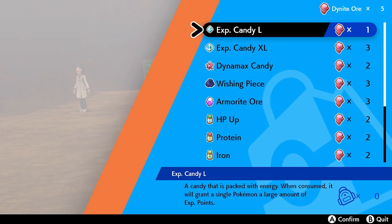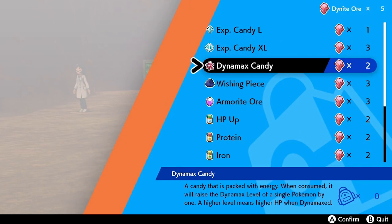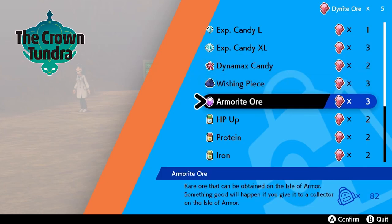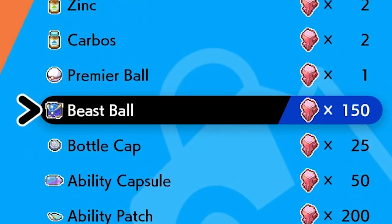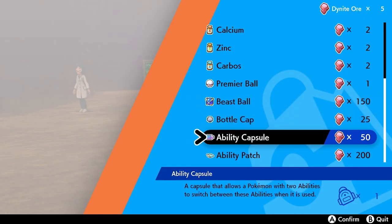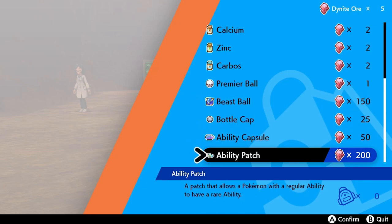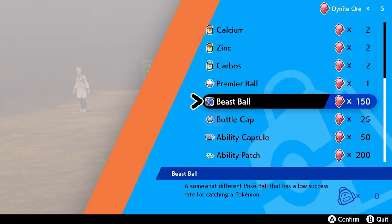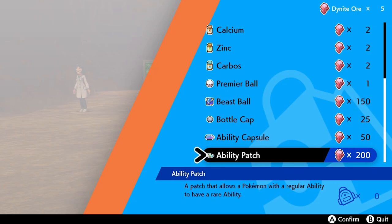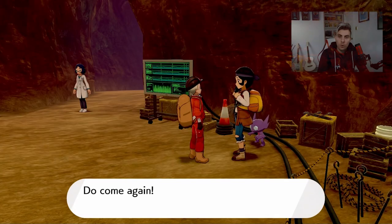This lady NPC character actually lets you exchange Dynite Ore for special items. You can get candies, Dynamax candy, wishing pieces, Armorite Ore, all your vitamins, some balls - the Beast Ball is there but it costs 150 Dynite Ore. We've currently only got five, which is crazy. There's also bottle caps, ability capsule, and this is where you get the Ability Patch as well, which can change normal abilities into hidden abilities. It's priced out at 200 Dynite Ore.